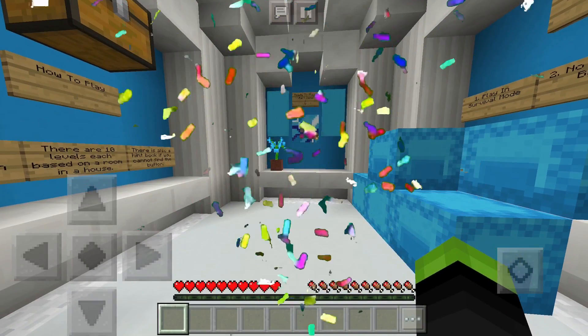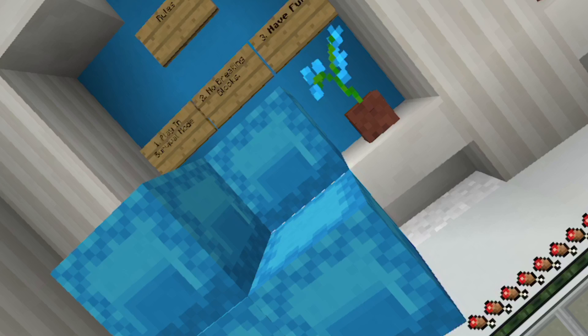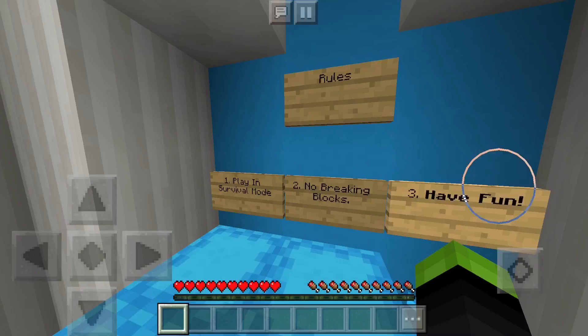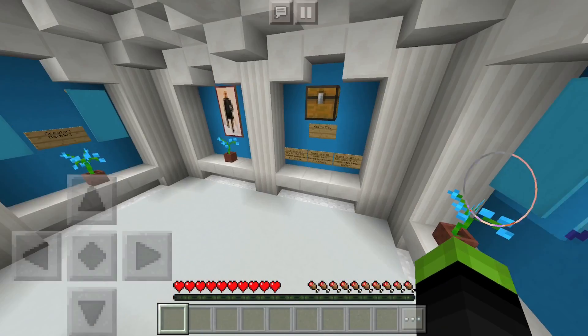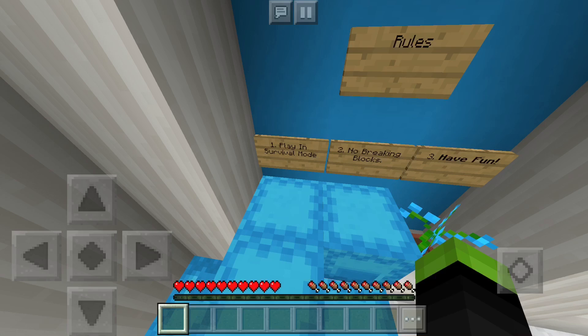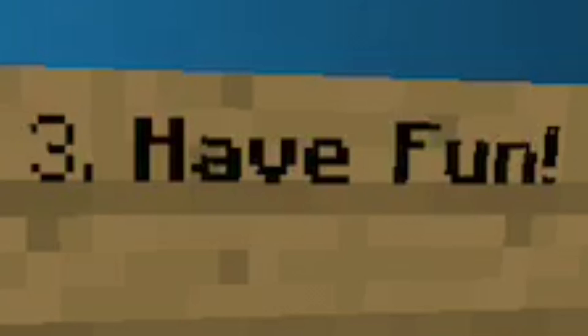Welcome everyone back to the video. Today we are here to take a look at Find the Button — and by the way I'm whispering a little bit because it's the butt crack of the night. If you don't find the button, you lose. So let's read the rules: number one, play in survival mode; number two, no breaking blocks; and number three, have fun.